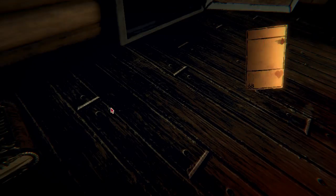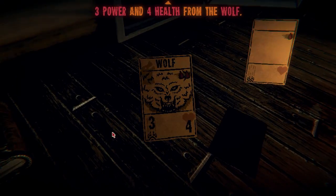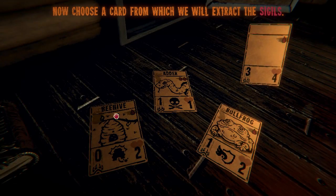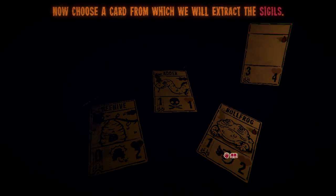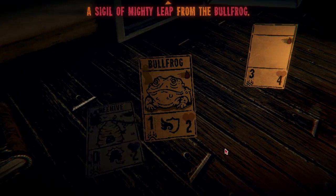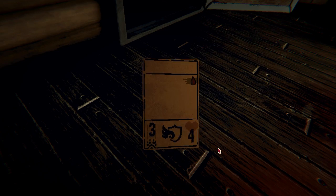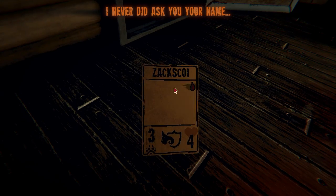Power and health — the wolf, of course. And then the sigils. I don't really need the adder. Bullfrog could be cool — I can block flying stuff. And then my name again is Zach Scott.